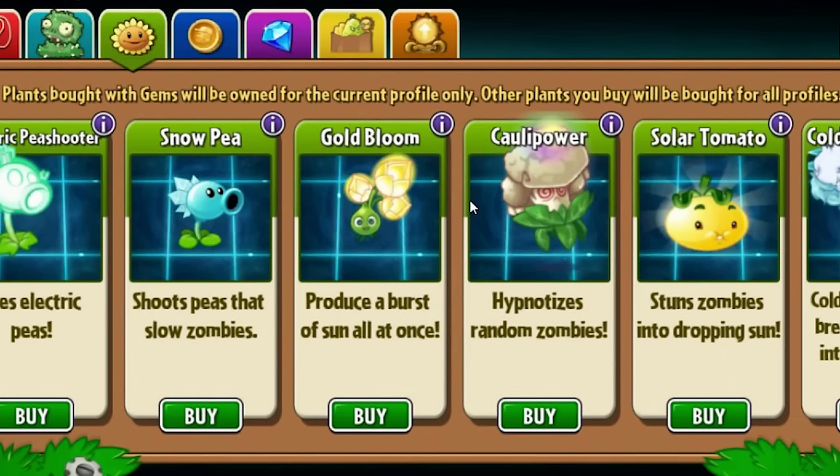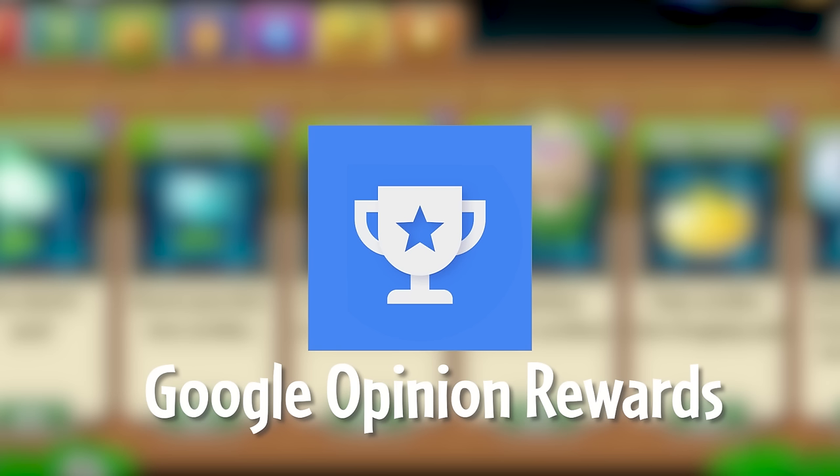Premium plants in Plants vs. Zombies 2 are expensive and probably not worth your money. So here's how you can get them for free — this is the method I personally use. I know a lot of you will say just hack the game, and yes you could, but for everyone who doesn't want to do that, look no further. Head over to the Google Play Store and get the Google Opinion Rewards app. Sorry Apple users, you're out of luck here. Just a side note — this video is not sponsored. This is just what I do to get free premium plants myself, and I thought I'd share it. It isn't an ad or a sponsorship or anything for Google.